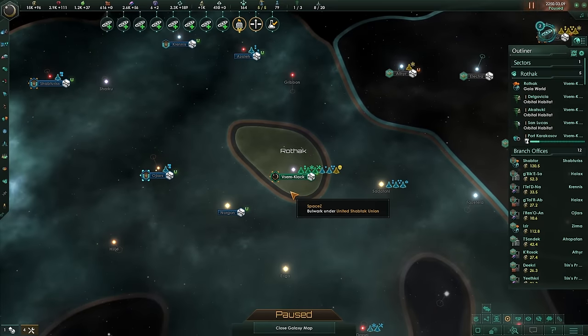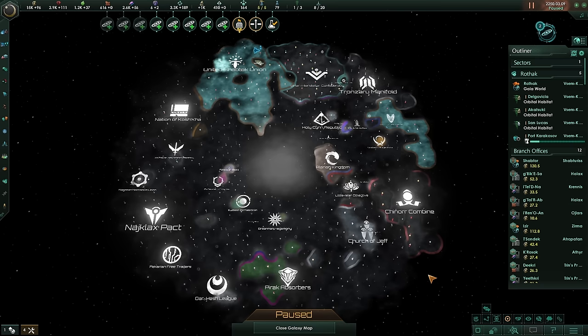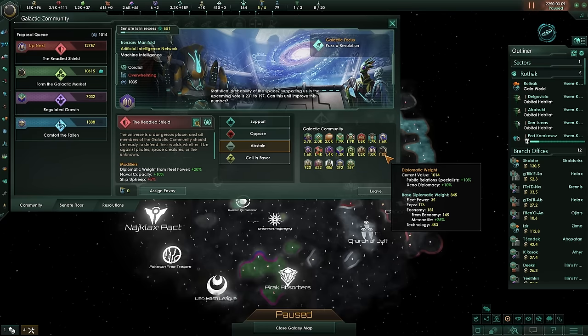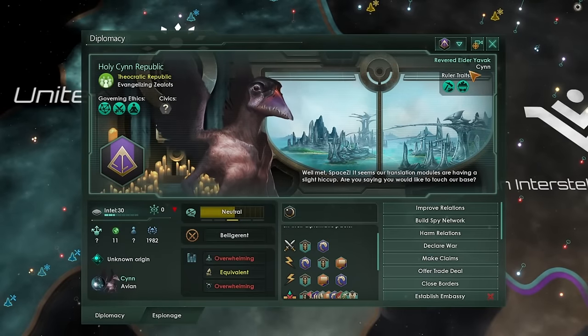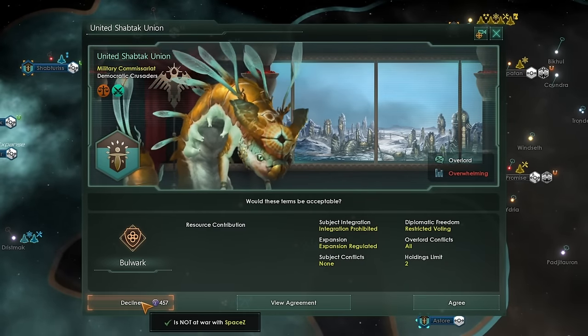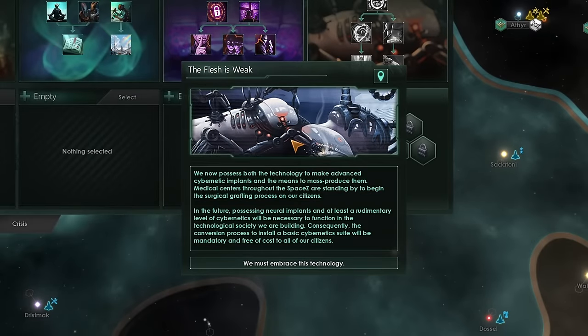In our gigantic empire with so many colonies, the mighty Space Zed nation is in fact the largest nation in the entire galaxy. No other nation can rival us in terms of economic output or capacity. We're a preeminent member of the galactic community. There seems to be a minor disagreement between the United Shabtac Union and the Holy Sin Republic — they both have really big fleets. Our proposal to form a galactic market has met with unanimous success from the galaxy at large — I'm not even making this up.